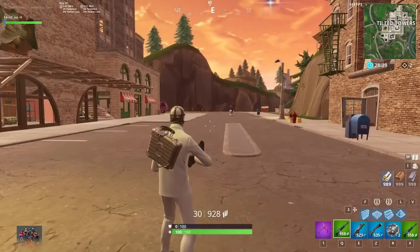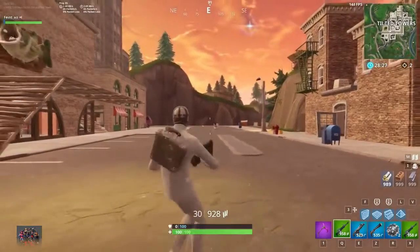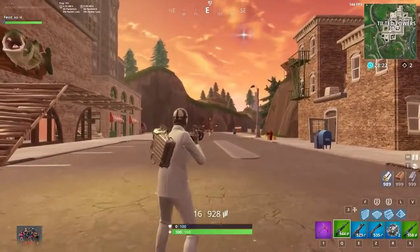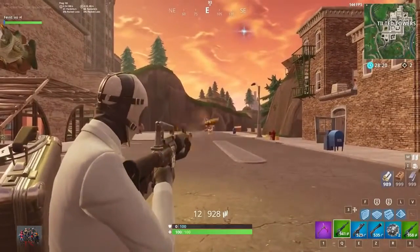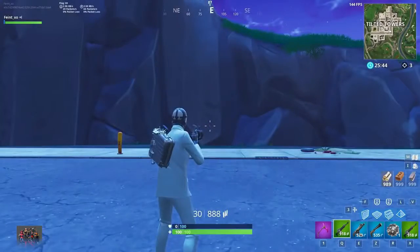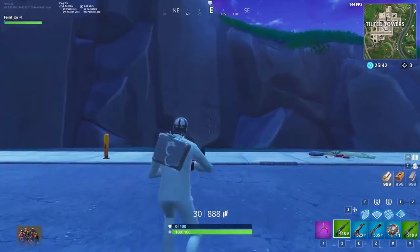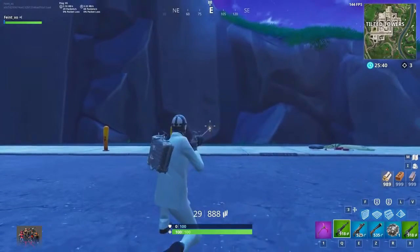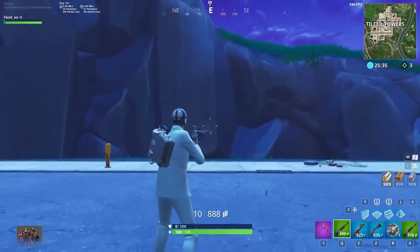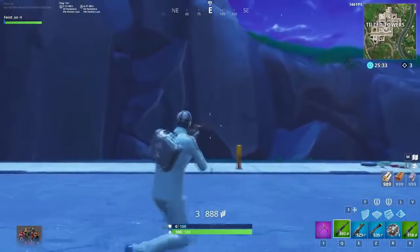Minimizing bloom is all about controlling your crosshair size. The smaller the crosshair, the smaller the potential area for bullet spread. Spraying nonstop will increase the size of your crosshair a lot more than controlled tap firing. Crouching and staying still will noticeably reduce your crosshair size, minimizing bloom the most, while standing and running will make your crosshair much larger, giving your bullets a huge area to randomly spread throughout.